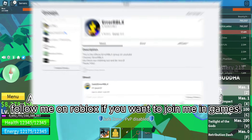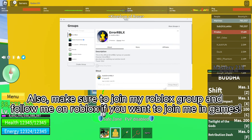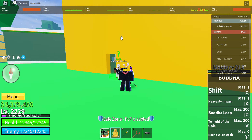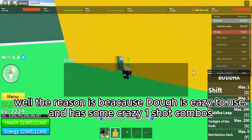Make sure to join my Roblox group and follow me on Roblox if you want to join me in games — link in the pinned comments. But anyways, what makes dough so overpowered? Well, the reason is because dough is easy to use and has some crazy one-shot combos.